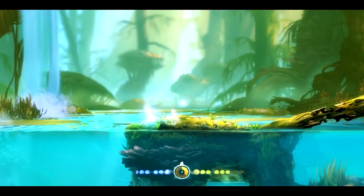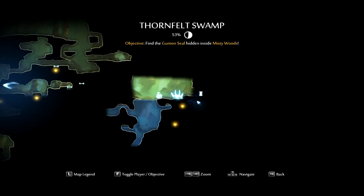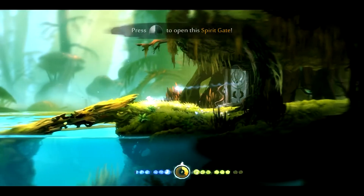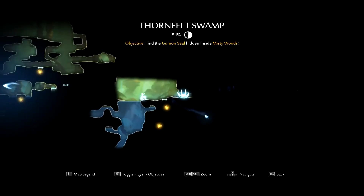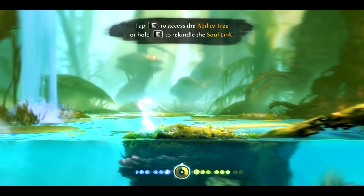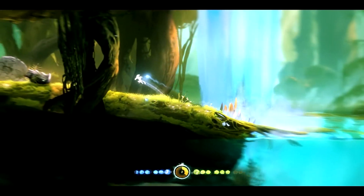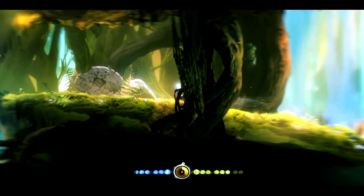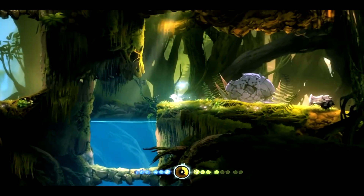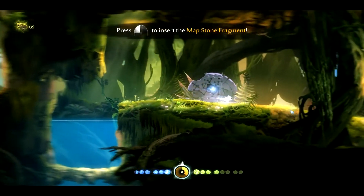Hello guys and welcome back to Ori and the Blind Forest where we can now swim and we have a lot of places to go. Let's go to the save point which is here, but first we need to actually swim and get through this area. Is there actually something up here? Can we trap him to fall in here? He doesn't want to go here.